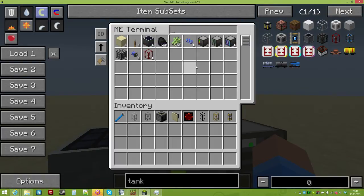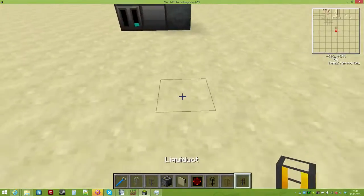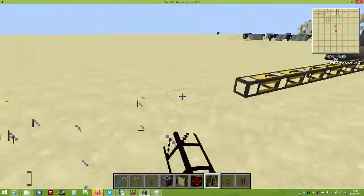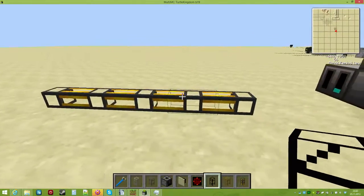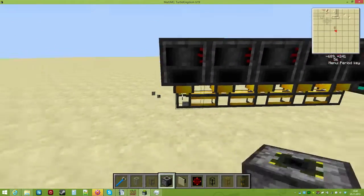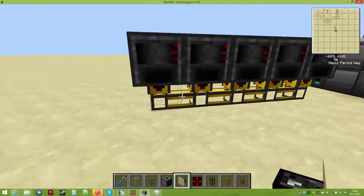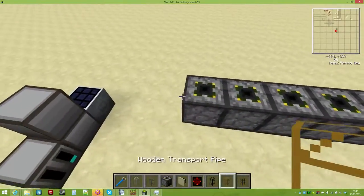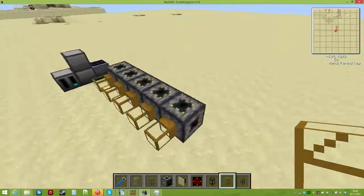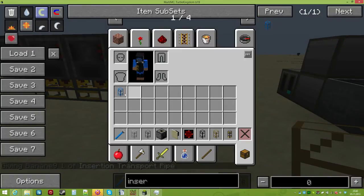To start with, I am just going to start with some liquiducts — doesn't really matter how many you do. I am going to place those on top and then set it to output. The output side of the distillation tower, if you want to export from it, is the back, and the input is from the top, and you should use the insertion pipes for that, which I forgot.